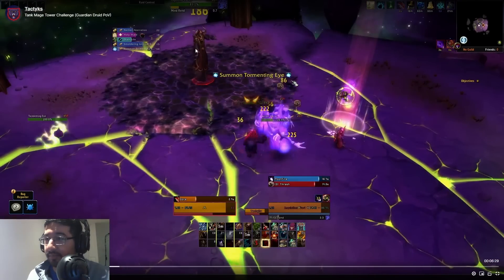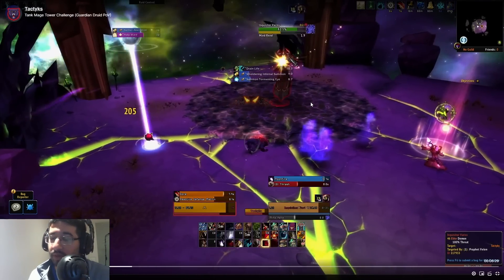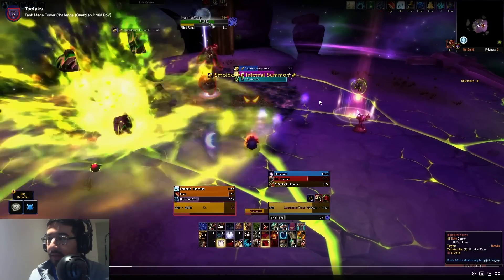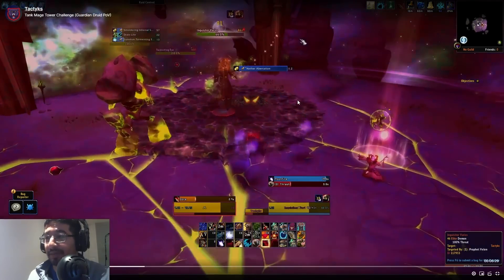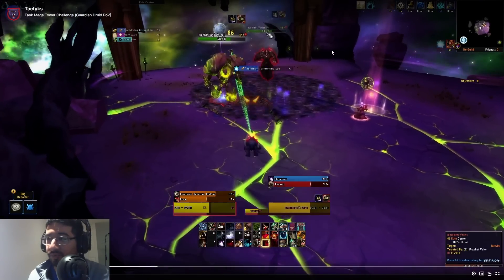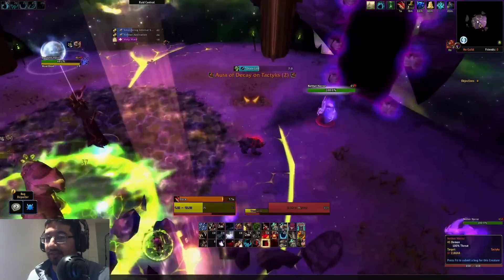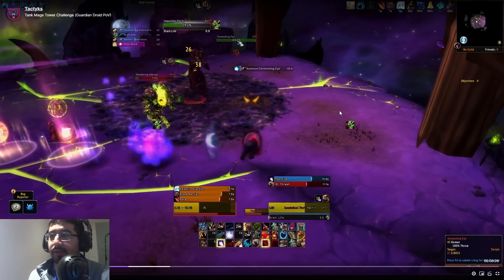Starting with phase one: the Inquisitor in the middle spams Mind Rend and hangs out in the center of a pool. That pool applies a stacking debuff — a max health reduction. Ideally keep it around five or six stacks and don't go too high. My number one tip for this phase is to be patient. Velen's health is not important here — don't tunnel the boss. You'll get too many stacks of the health reduction if you're busy focused on him. Focus on dealing with everything else first; DPSing the Inquisitor is your lowest priority.